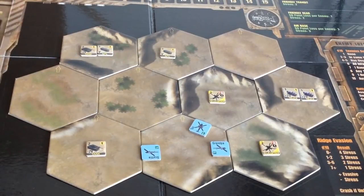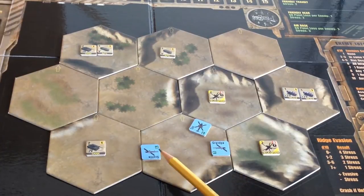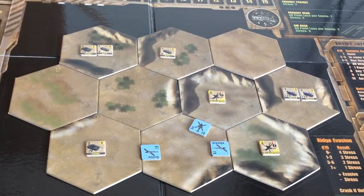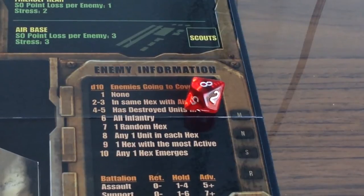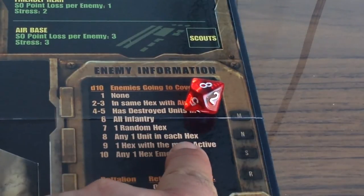After all of our careful preparation, now we move on to the battlefield resolution stage, where we get to blow stuff up. The first step is to draw pop-up counters for any aircraft that might be at high altitude. Our three aircraft are all coming in at low altitude, so we can ignore pop-up counters for now. The next step is the enemy cover roll — we consult the going-to-cover table and roll to see if any enemies are going to try to take cover in the surrounding ridges. That's an eight — any one unit in each hex.